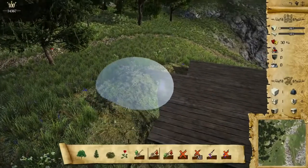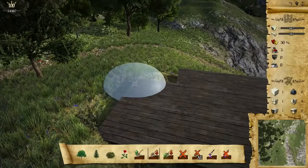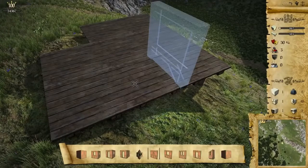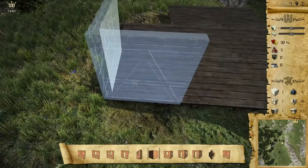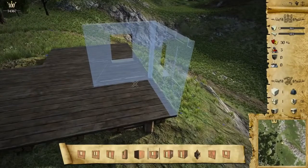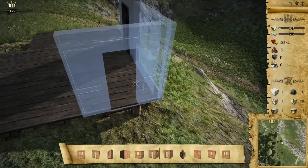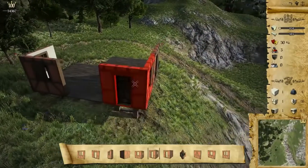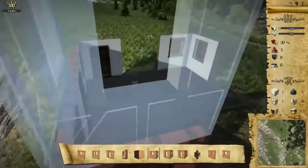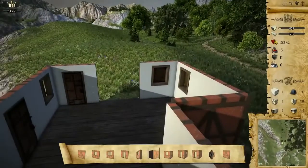You can see that sometimes you need to change the level of the terrain — this will probably be done automatically later. Now you can select blocks between categories. We select the housing category and simply select the blocks you want, with rotation using the mouse wheel. Let's build something small, like a small house with one floor.